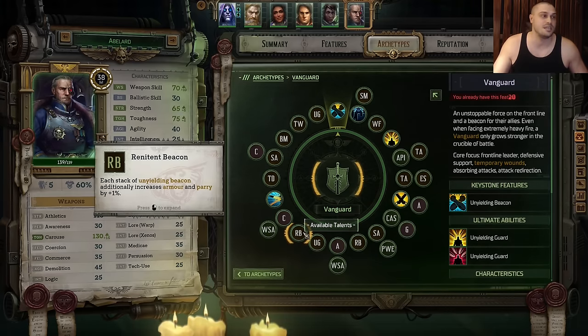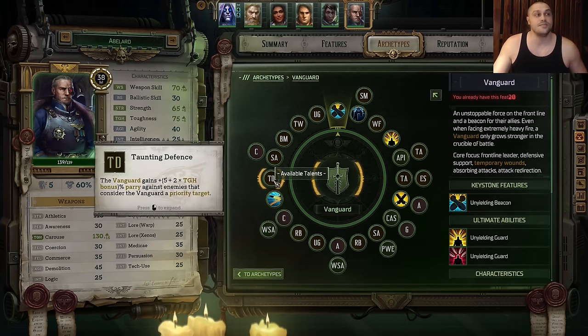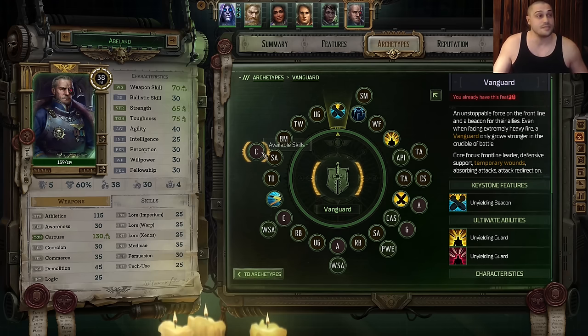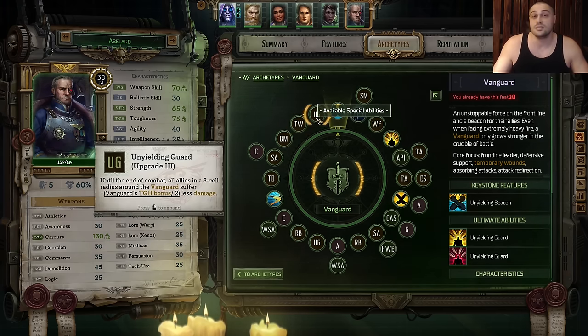After Unyielding Guard we take Renitent Beacon for extra tankiness — both Resilient and Renitent give extra tankiness to Abelard. Then Carouse, then Weapon Skill, then Bulwark, then Taunting Defense. Everything goes into defenses. Bulwark will make him a moving full cover. Then Strength, then Carouse. Then Beacon of Might — extra tankiness with temporary wounds. Then Trusty Weapons for better crits with Hammers — we're gonna use Hammers. The final Ulti Upgrade would be number 3.